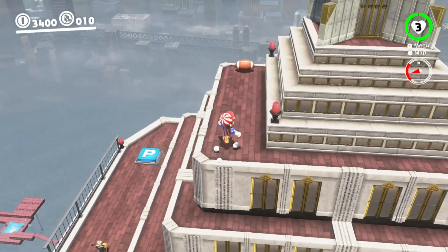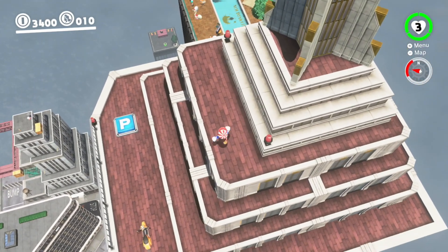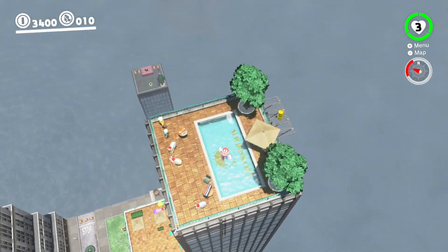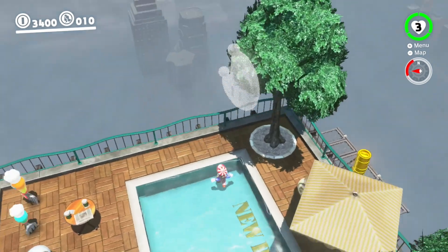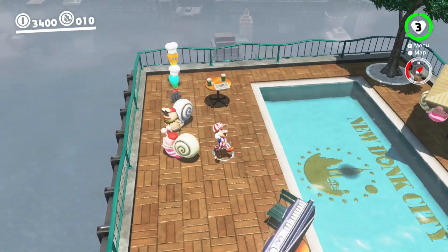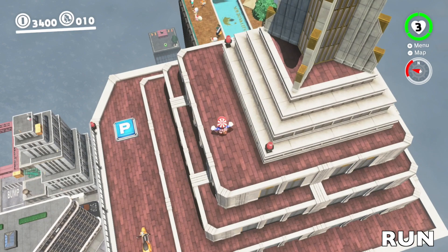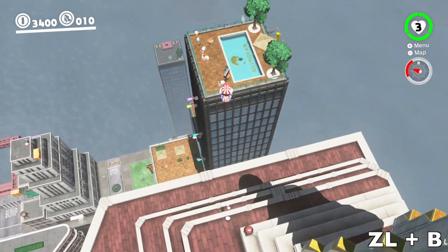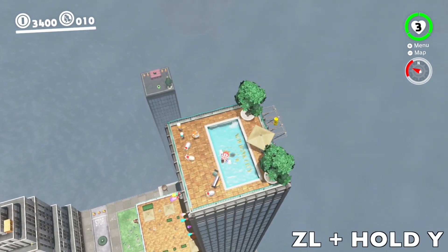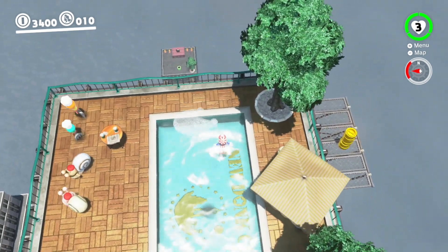We're going to start off with a simple jump — jumping across to the other building and landing in the swim pool. Here's what I did: I ran, long jumped, threw Cappy, dived onto Cappy, and then directed into the swim pool. Let's see this in slow motion — you'll see the button controls in the bottom right corner. Run, long jump, throw Cappy, dive, and then splash into the pool. That's one simple way to jump further.